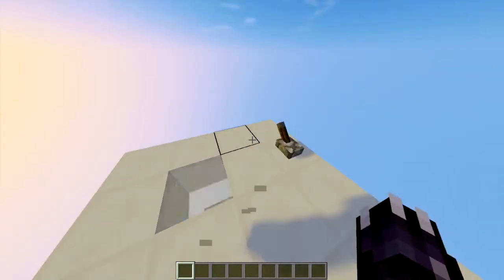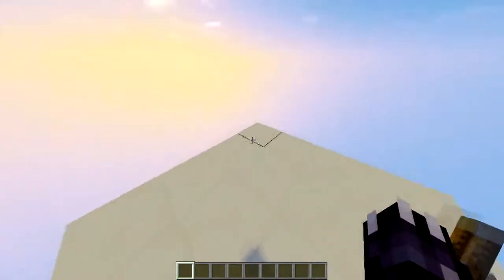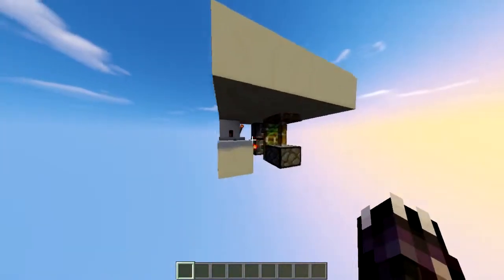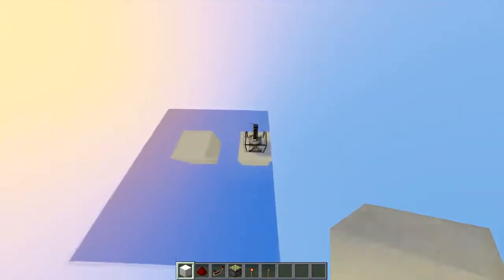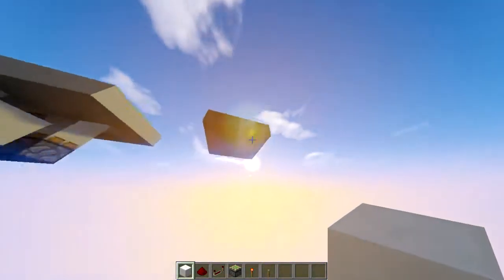There are loads of possibilities which you can do, so I'll leave that up to you. If you want to build this, it's time for the tutorial. First thing you need is this four by four area — this is where your lever is going and this is where your entrance is gonna be.